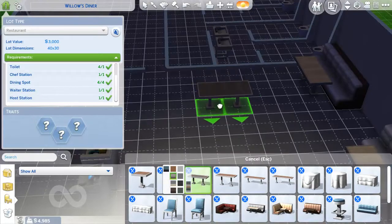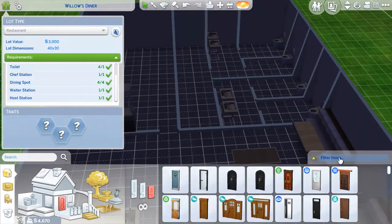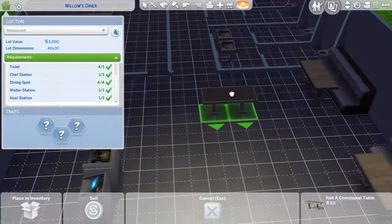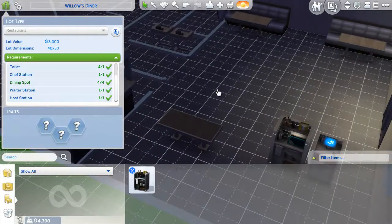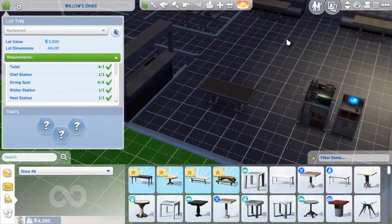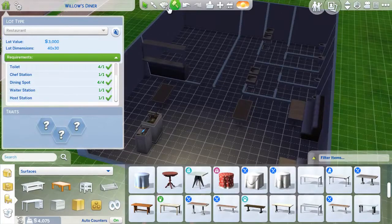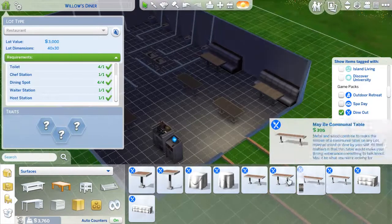I'm going to place some more dining spots. Oh wait — I forgot we need to actually add the bathroom area connector. I cannot believe I forgot about that. Let's go for the arch for the bathroom entry. We're getting some dining tables and chairs placed. Oh, it's only a table — it doesn't have any seats. We need chairs!